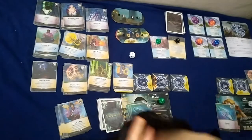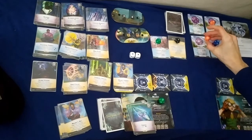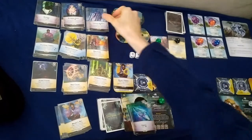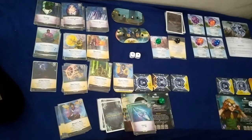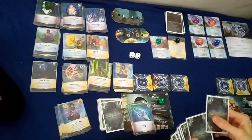Claudia's next turn: cast the Dust Caller for five. The dampening pylon effect lets any ally return a card costing zero ether from their discard to hand — there are none. With five ether, I think I'll buy an Energized Rubidium. Draw back up to five.